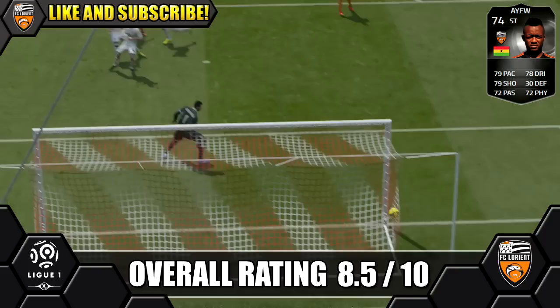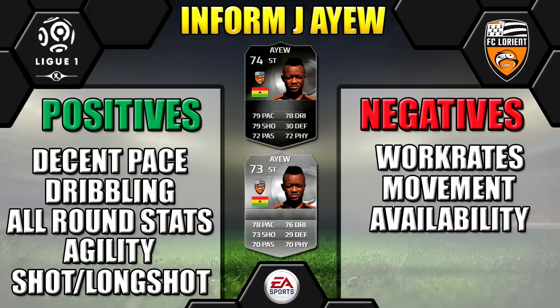Finally, let's look at Informed Jordan Ayew's positives and negatives. His price range is 30 to 45k, which is a good price for a silver informed striker. But he is hard to find on the market — that's just the way it is these days, it's so frustrating. If you really want him though, don't give up. It took me a hell of a long time to find him on the market, searching every day, but you can get him if you keep persevering.